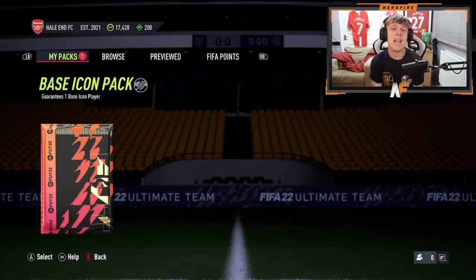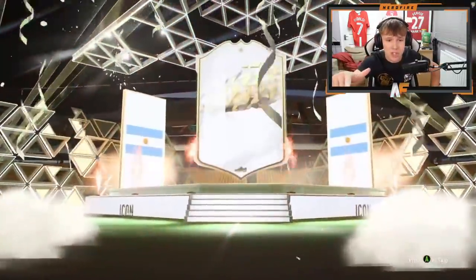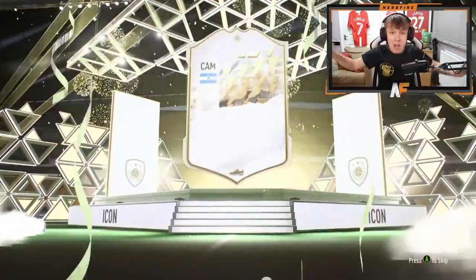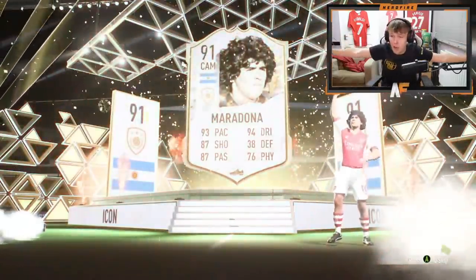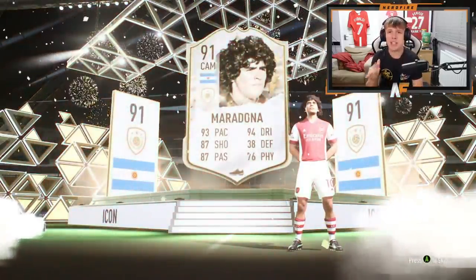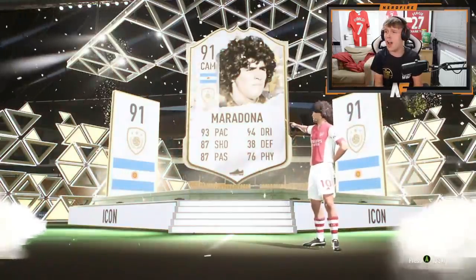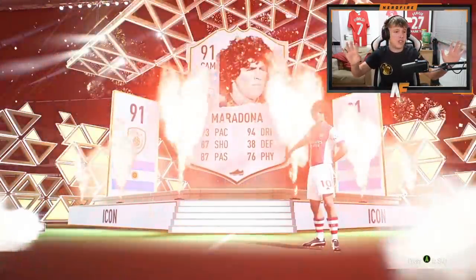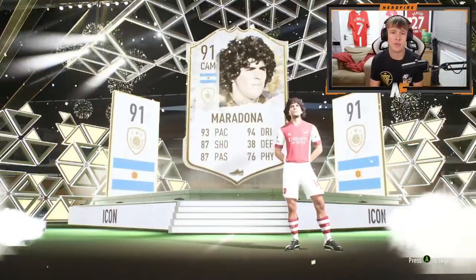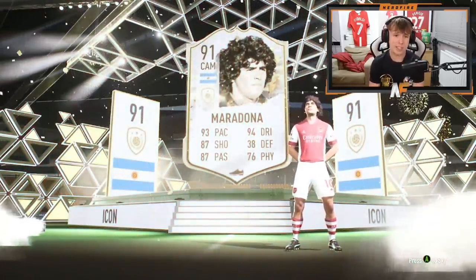Second icon pack - EA sports be kind and show Matthew something good on the Xbox RTG account. He's managed to do one too. Opening a normal icon pack - Argentine CAM, Maradona please! It's Diego Maradona on the RTG - that's a W! 91 Maradona - he just got 91 Maradona on an RTG after getting Ronaldo on his main account. Five-star skills, 93 pace, 94 dribbling, and great at finesses - perfect for FIFA 22.